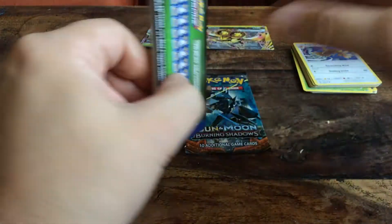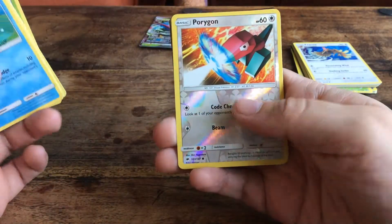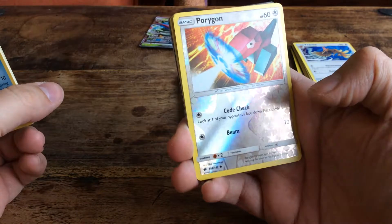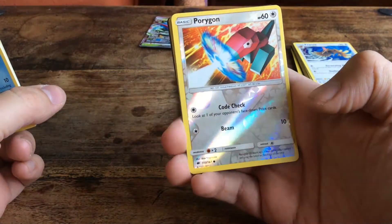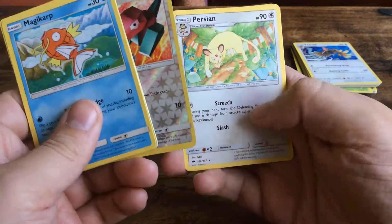Two times Burning Shadows — let's see what we get from that set. Haven't got a clue what's in here. We have Porygon — nice, reverse. I haven't seen Porygon in a while. And we get a regular Persian.